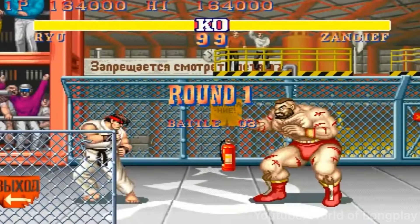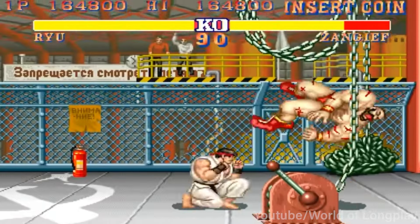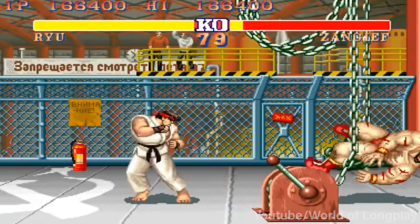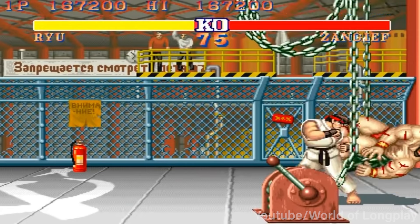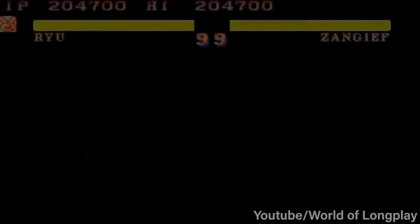On top of this, they also widened the gap for inputs on special moves. What this meant was players had more time to input the moves, making them more accessible. Ironically enough, this actually left enough of a gap for players to enter in other moves before the input was finished. What happened in this case was you could actually do things like a low-medium kick into a hurricane kick, or a punch into a fireball, before the other player could input another command. This actually gave rise to the combo system that we know today.